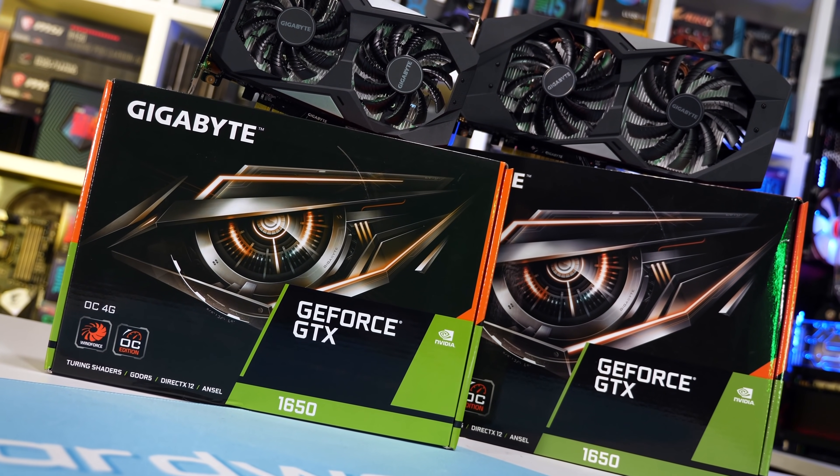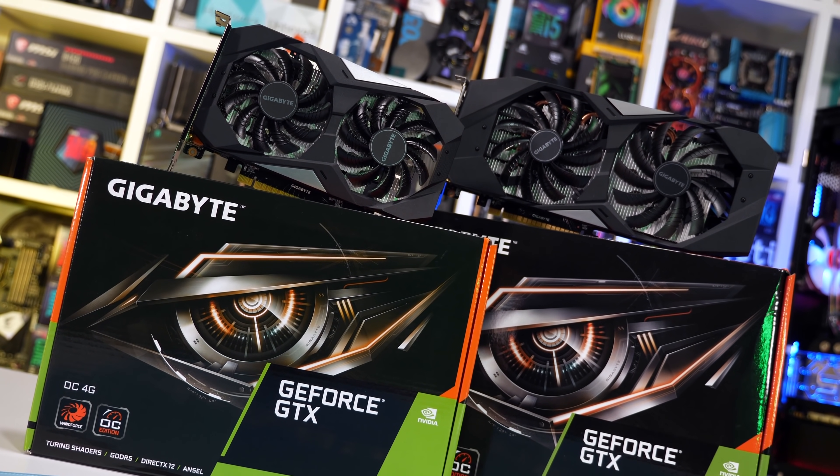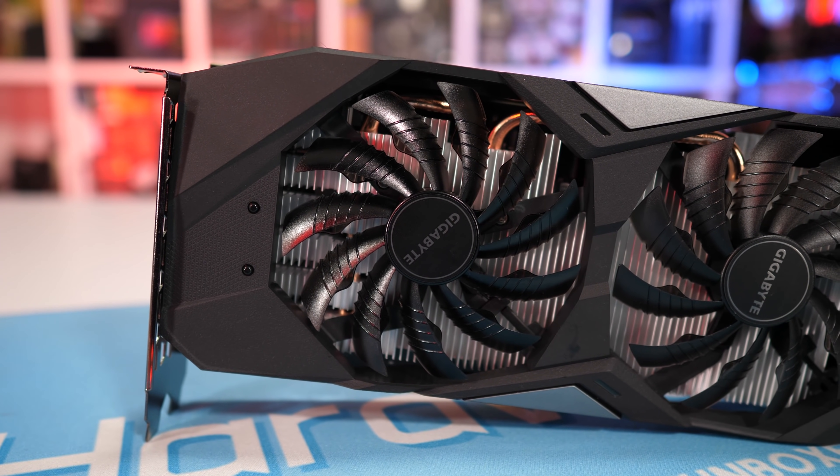Because these are lower-end graphics cards — they sell for between $100 and $150, so that's sort of entry-level-ish — I test them at 1080p, and I've done so previously using higher to ultra-quality type settings. The only games that I haven't completely maxed out include Assassin's Creed Odyssey and Metro Exodus. In most of the new games I'm testing with currently, the RX 570 and GTX 1650 were good for over 60fps at 1080p using the ultra-quality preset.